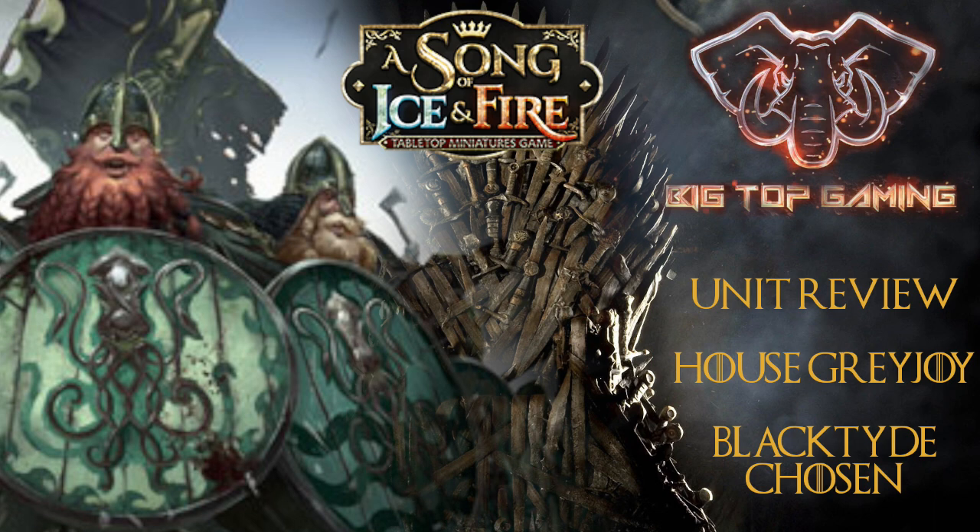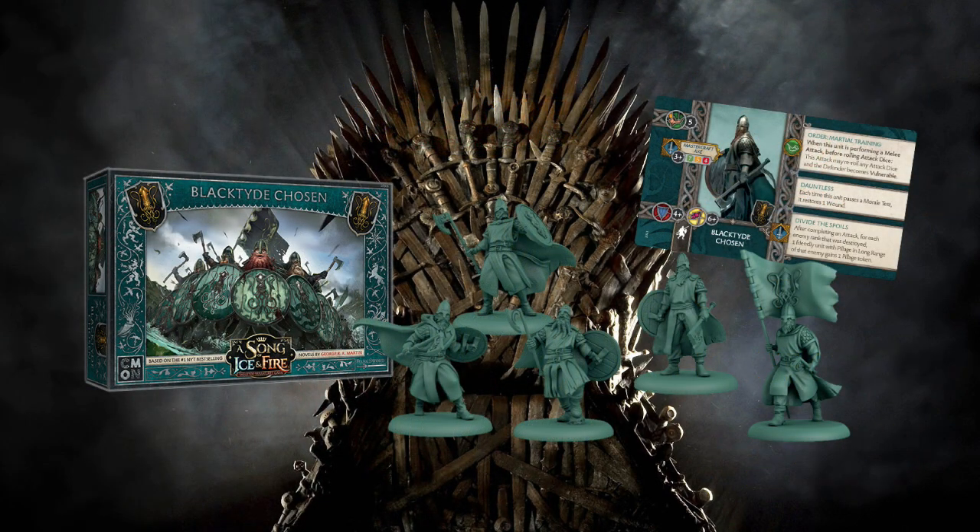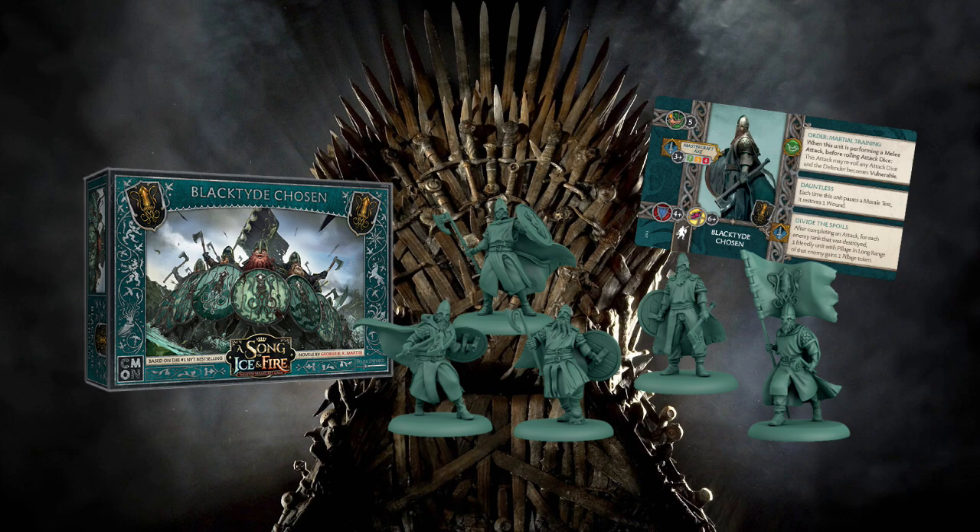The Chosen are among the heaviest troops under the Kraken banner. Welcome to Big Top Gaming — I'm Brian, and in this video we're talking about one of the more recent releases for House Greyjoy: the Black Tide Chosen. This box comes with five unique sculpts, one of which is a banner, so there's no attachment included, and for seven points...